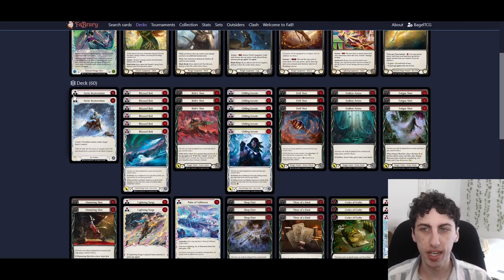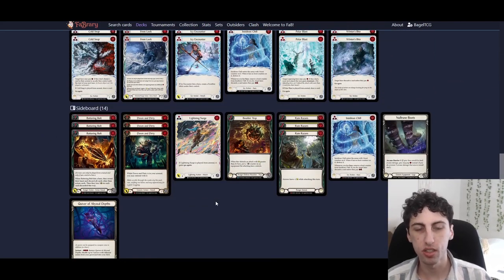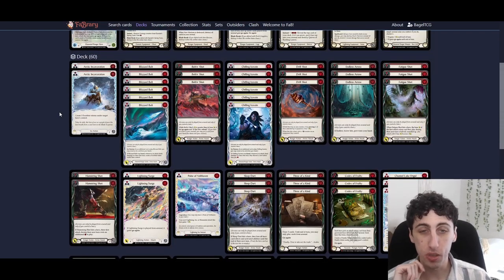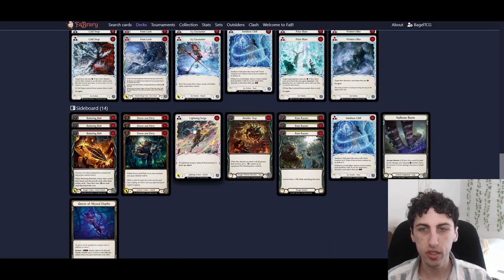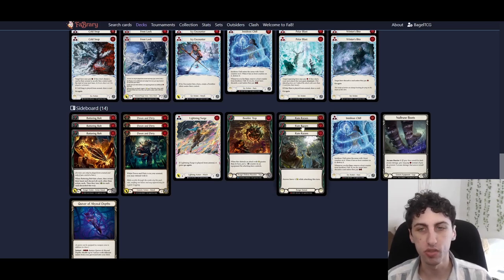Against most aggressive or mid-range decks we run the default 60. When we do bring in sideboard cards we almost always just add them in without taking anything out. The main card you'll take out is the two Arctic Incarcerations — they're pretty bad against any deck running 30-plus blues. You can take out those two reds and add in the one Lightning Surge and three Rain Razors to go to 62 cards. Rain Razors are much better against fatigue-style decks that try to block you out, enabling huge damage turns. Against aggro they're terrible — only a yellow, they don't block, and you need to shoot two or three arrows to make them worthwhile.